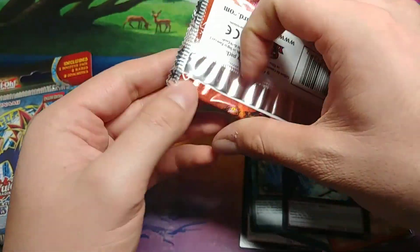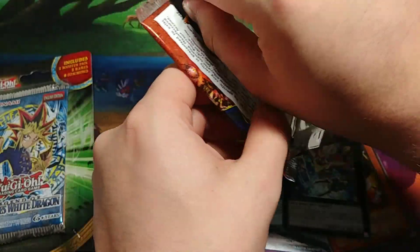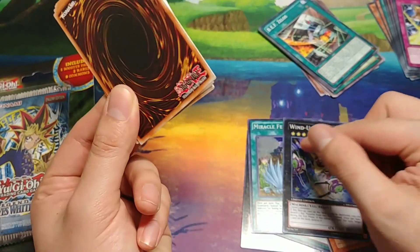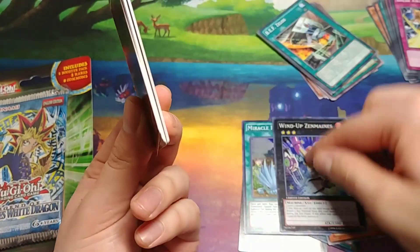Pharaoh's Servant — let's see what we can get. This is definitely interesting. I was just expecting silver-letter rares honestly, because usually that's what's in these repackaging things — not foils. I mean that one's not a lot; it's from Fusion Enforcer, but that's always interesting. I haven't seen that in a long time.